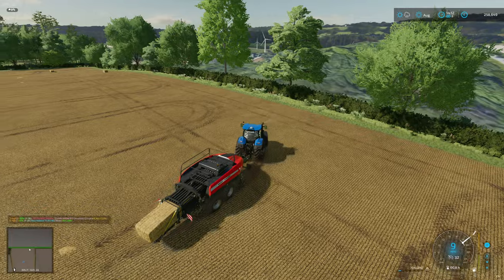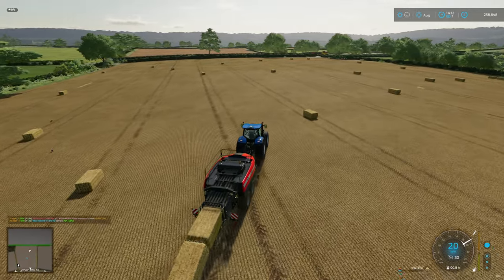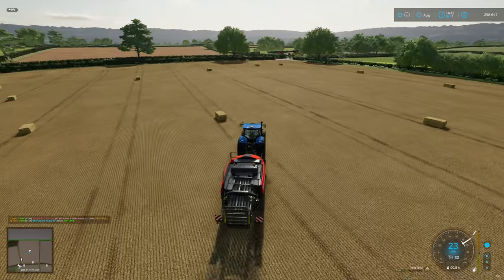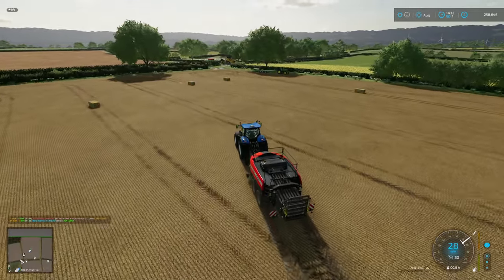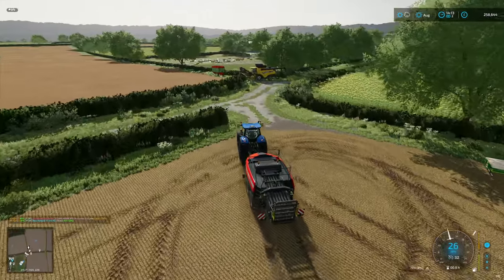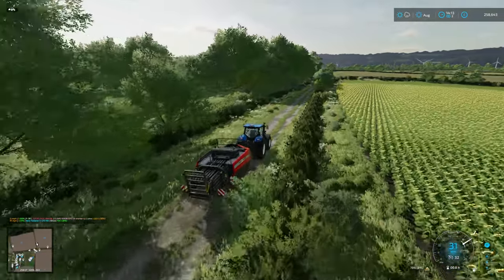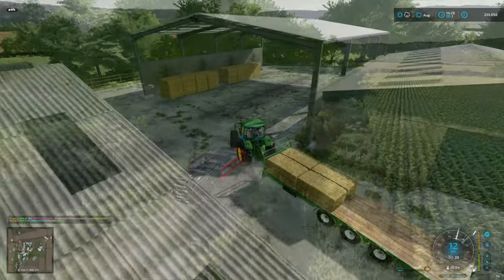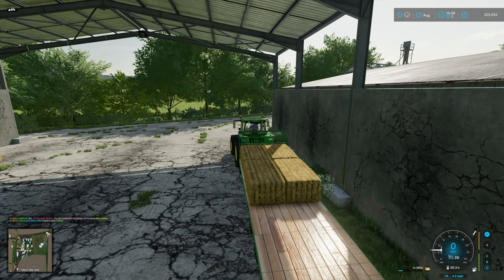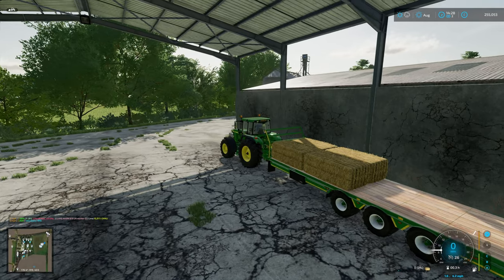We are done with the baling. We can unload those two. That's probably the baling done unless we can get a cut of grass this year, which hopefully we will. We'll get this back to the yard and get all the bales picked up with the 78-10. Then we can start the drilling. With the last four bales off the field, we'll just unload them to the trailer and drop the trailer off.